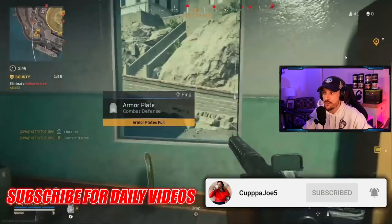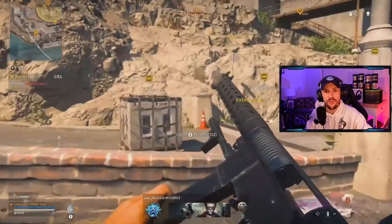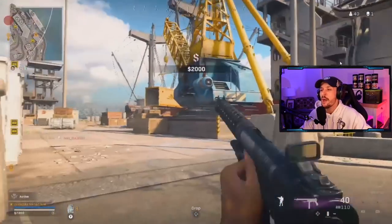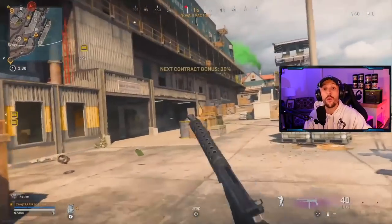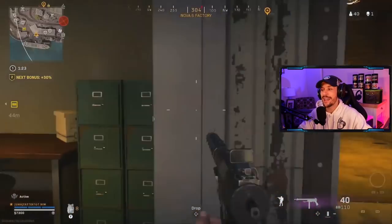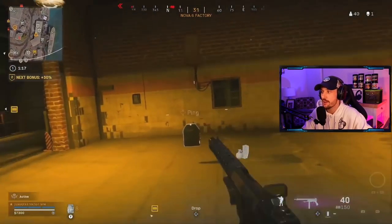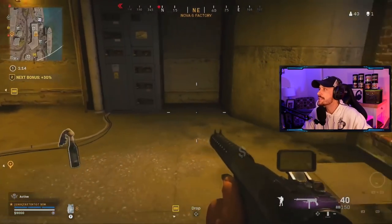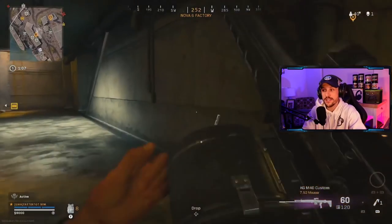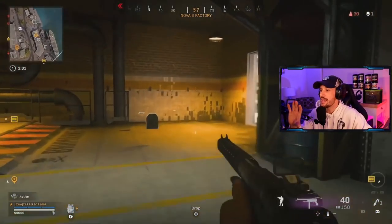He grabs the bounty for cash flow, which is a good move. In this first fight, notice the aim is a little all over the place. The real issue is that when your aim is imprecise you give your opponent a chance to reposition, replay, and re-engage you, versus absolutely smoking that guy so he has no chance to escape — a free and easy kill. He keeps looting and buys loadout, so we'll be watching how he approaches his 1v1s and whether he puts himself in a 50/50 situation or avoids it by hitting shots.